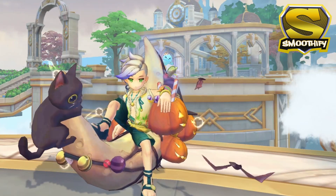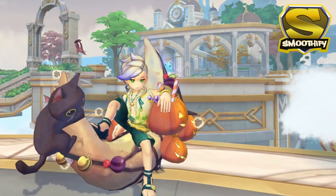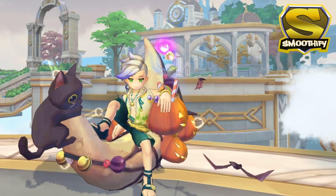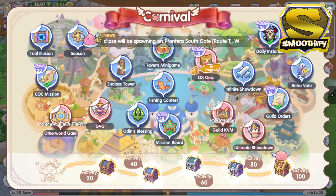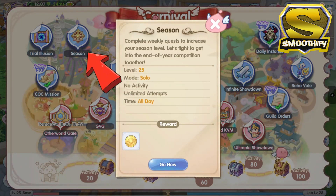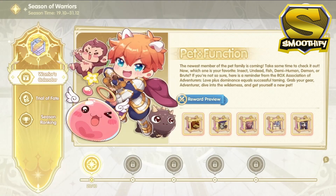The first one on the list is the launch of Season 3, The Season of Warriors. If you're wondering where to find this, just click the Carnival icon and then click the Season icon at the upper left corner of the screen. Once clicked, you will see three tabs on the right side of the screen, starting from the Warriors Calendar. There you will see the timeline of the upcoming events this season and the corresponding rewards,